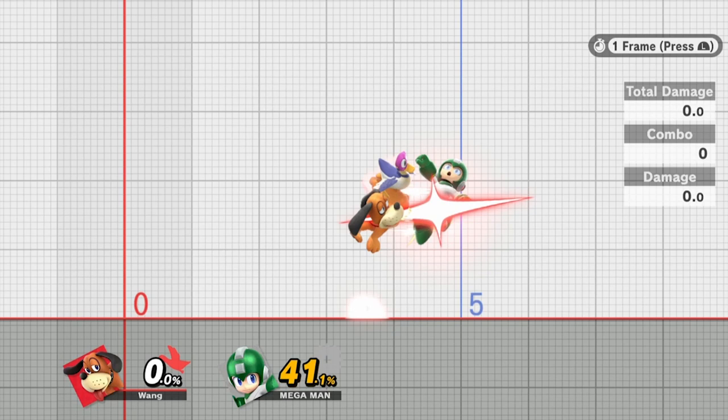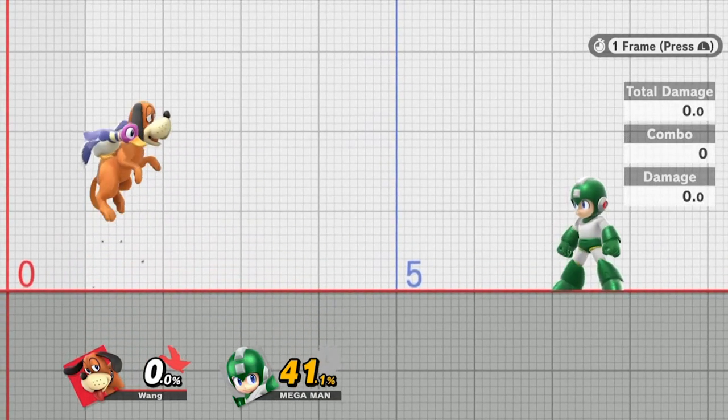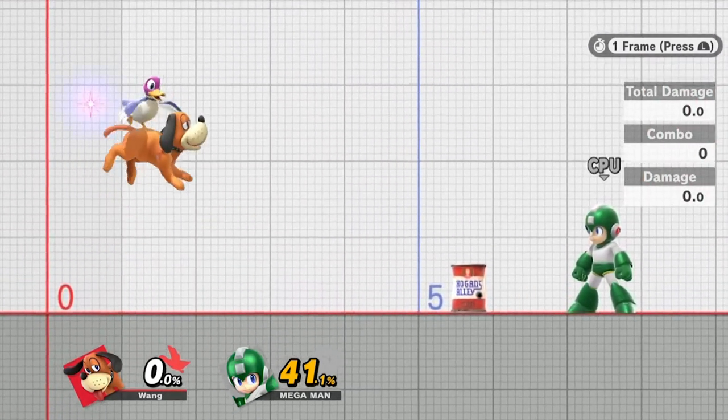A very important thing to note: when you get to that fair at the very end, you want to make sure you're fading away from it because you do not have frame advantage when you hit them. Fade back so you make yourself safe and reset the neutral. You can get a free setup off of that, and if their back is towards the ledge, no matter what, they have to come towards you — so you can plan for that and wall them out with fairs.